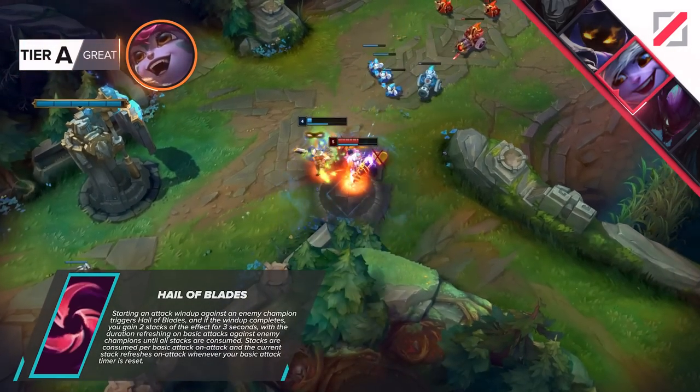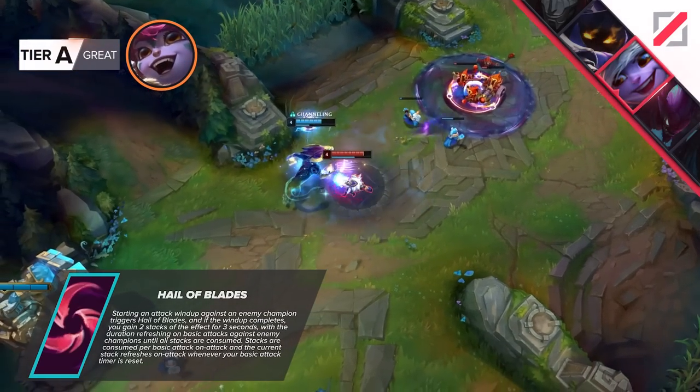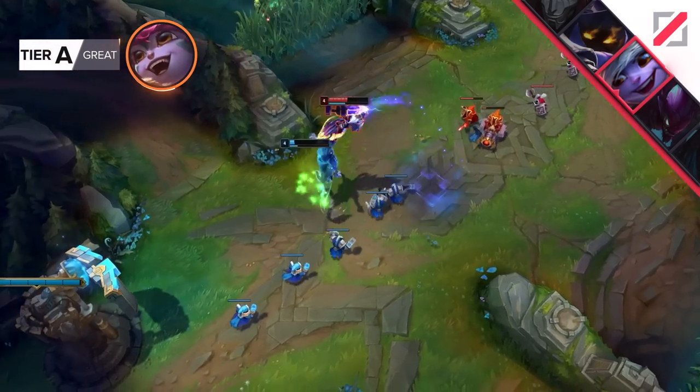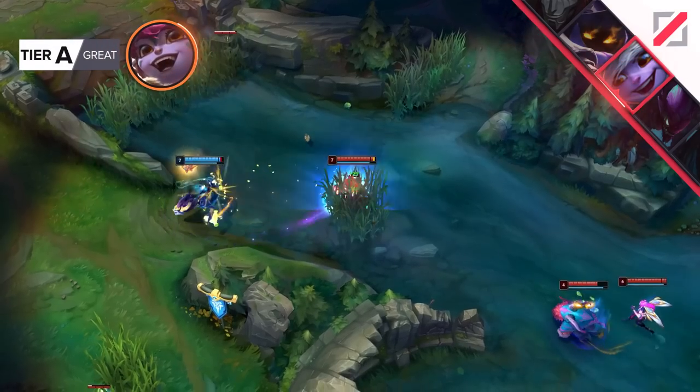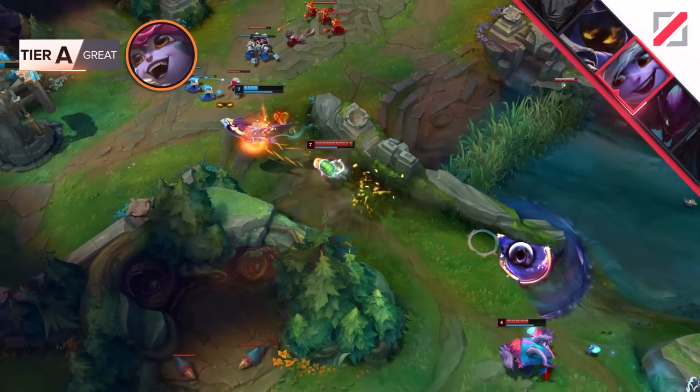This in combination with adding another stack of your bomb via your rocket jump makes it rather easy when it comes to killing an enemy. Alternatively you can look into other AD assassins if you need AD damage for your team, though playing assassins is usually more difficult than ranged carries. Don't forget Tristana also has assassin capabilities with her bomb combo.